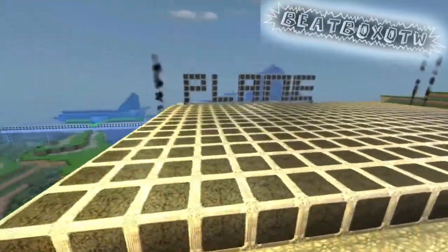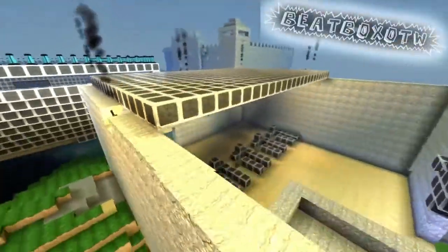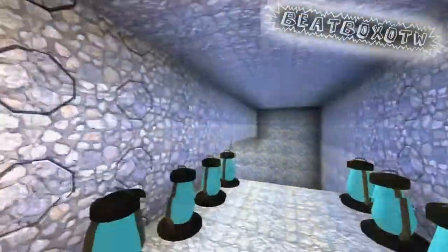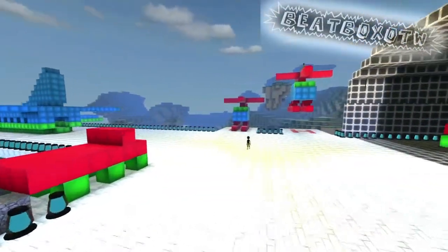Next up we've got Beatbox OTW, who has also created an airport. It's not exactly the same as the previous one — here's the terminal where you can hand in your luggage, and it actually has a real luggage system that goes through a tube. Then we come out on the airfield with two little cute helicopters — I really like those.